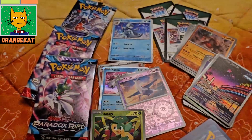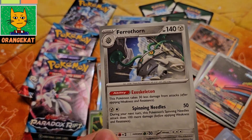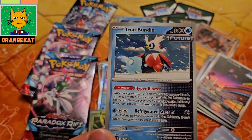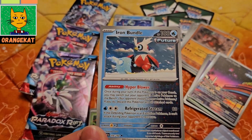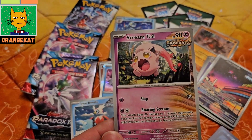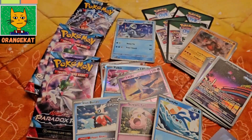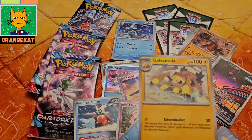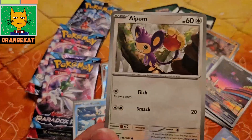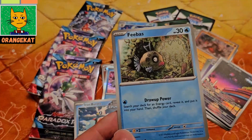A Vensage full art card, a Veluza, an Iron Bundle, a Scream Tail, a Mankey, a Galvantula, an Aipom, and a VBES card.